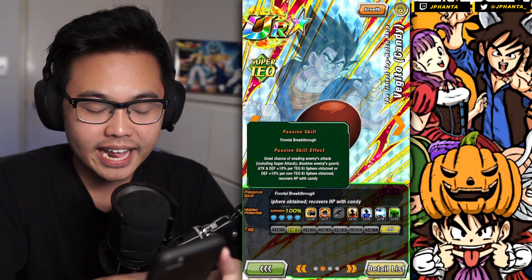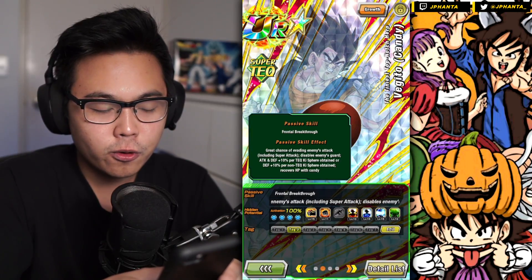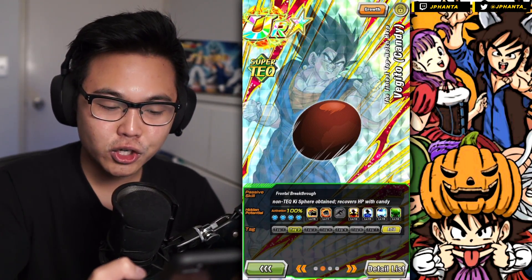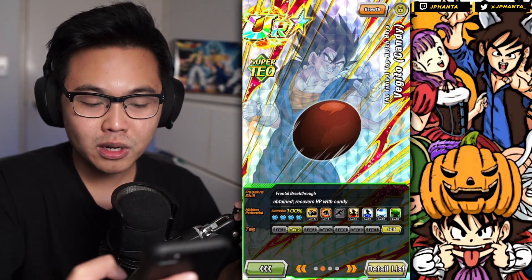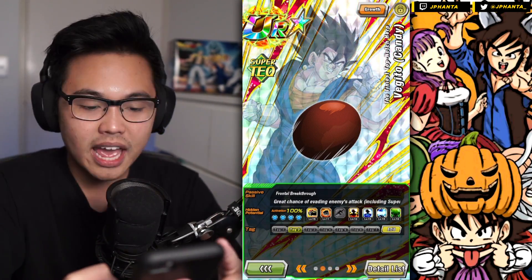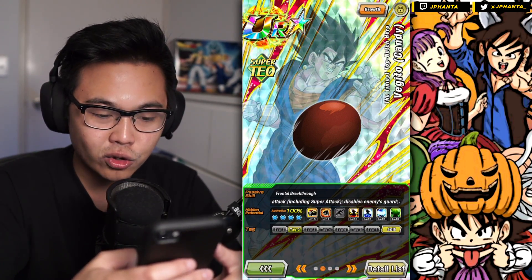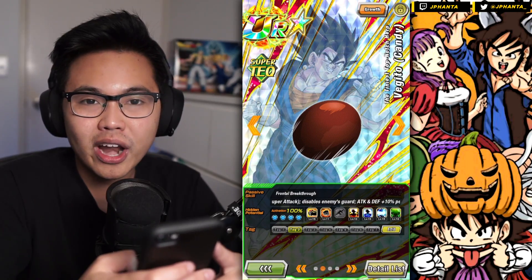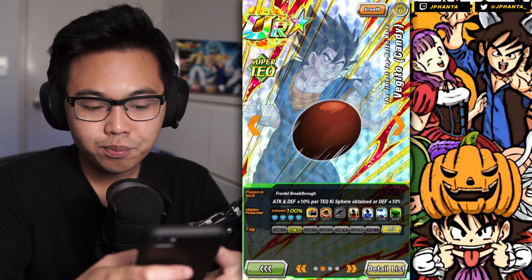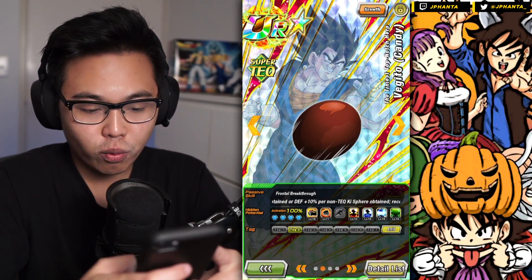He also recovers HP with Candy, which at this point isn't really that great — you can only use it in the Buu fights. For the hidden potential system, if you've seen my previous Candy Vegito showcase, I've done a complete 180. I used to give him max dodge, but now I've gone with max additional and then 11 critical, no dodges, since I think great chance to dodge is good enough. Even though I have found sometimes that he doesn't dodge for quite a bit in a row.